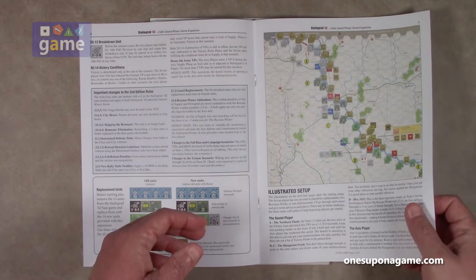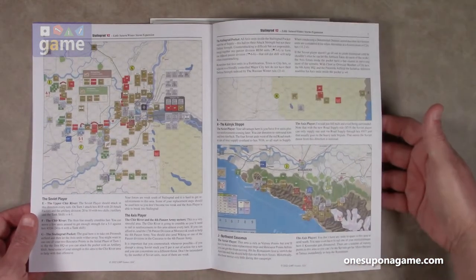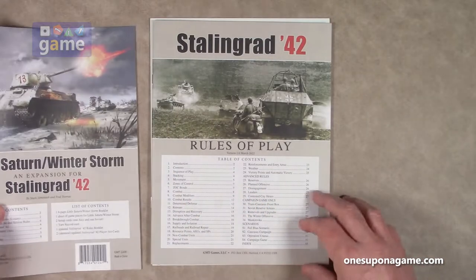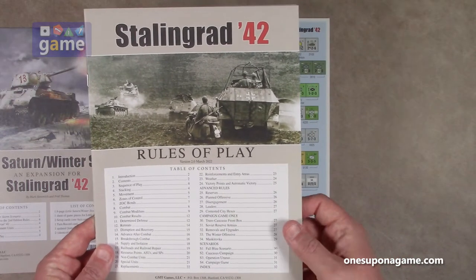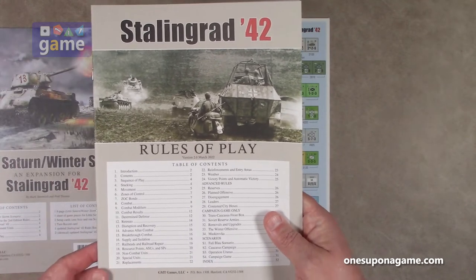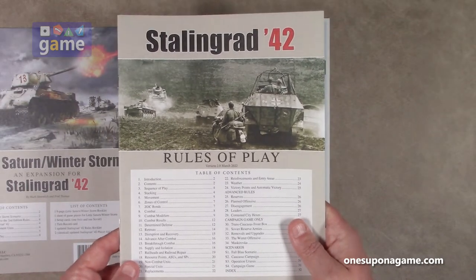You get an illustrated setup for both the Soviet and Axis sides. Then you get the updated Stalingrad 42 rules playbook — scenarios one through four plus scenario five — this is a version 2.0 dated March 2022 rules playbook, which is a cool addition.